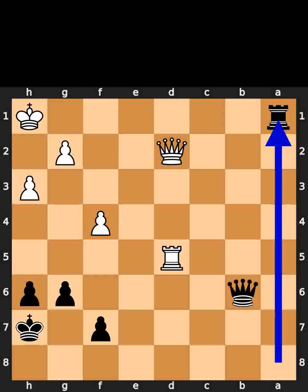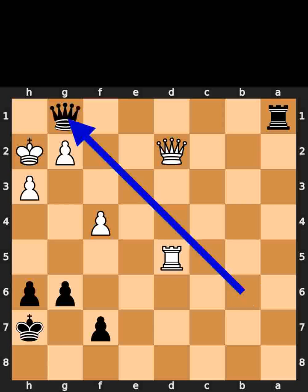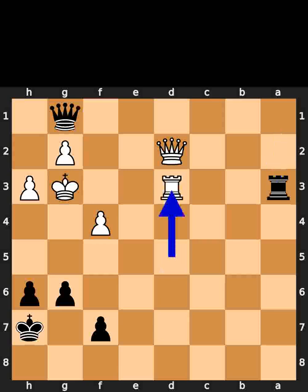Black plays rook to a1, check. White plays king to h2. Black plays queen to g1, check. White plays king to g3. Black plays rook to a3, check. White plays rook to d3.